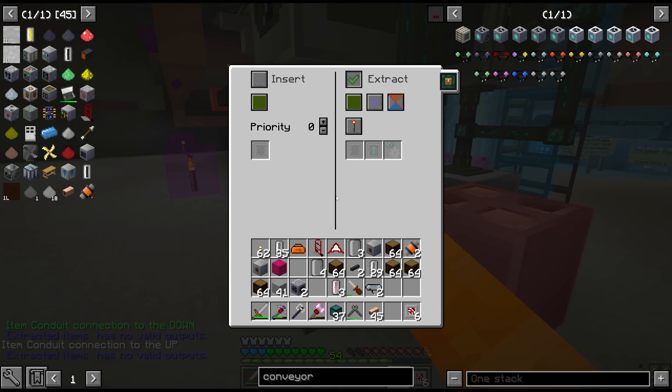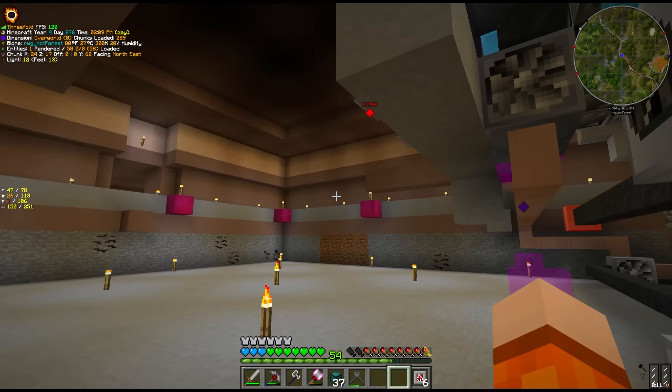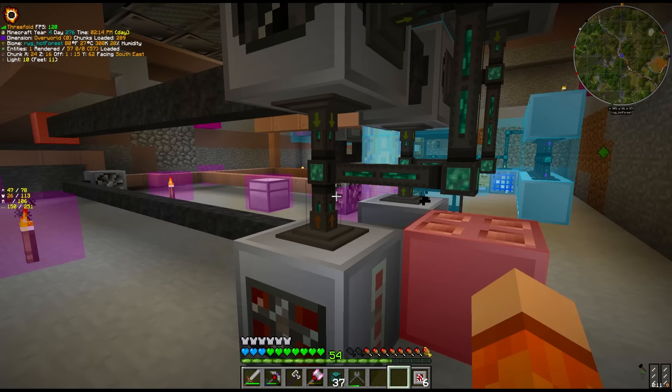All we have to do is come into the conduits here. They updated the UI as well — it's like the 1.12 UI now. It used to be that you had to click a button to get to the extract page, but now it's like 1.12, which is awesome. My conduit colors are always extract on brown if it's staying within a closed loop, and insert on blue if it's going into item storage — we're going to continue to follow that here.